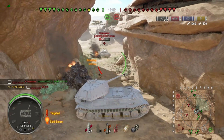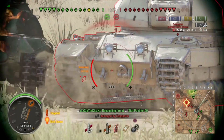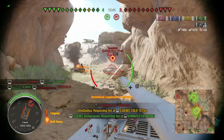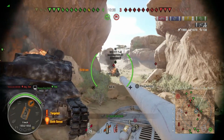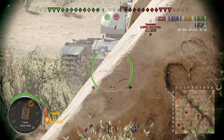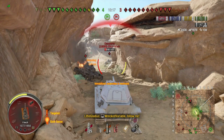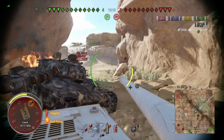I already know — here they come, a Conqueror. Unfortunately I only take off his tracks. I'm asking for that heavy to the right to come over here and help me out. They're aiming at my cupola — that's not good. I'm begging that Conqueror to come over and help me. I remember this — I was so annoyed on that side.